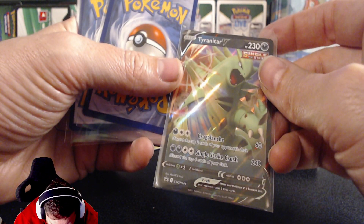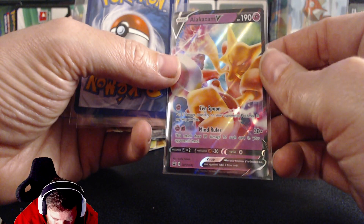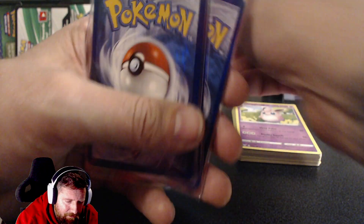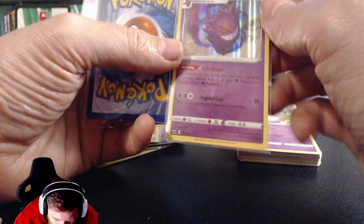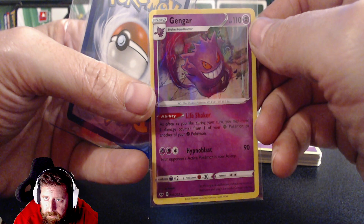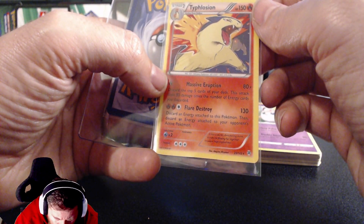Tyranitar V promo card — absolutely spot on. Alakazam — look at that, absolutely superb. That's a promo. And another Tyranitar — really sweet looking cards. I'll do some rate or hate videos with these. Gengar — look at that, that is spot on, absolutely wicked.